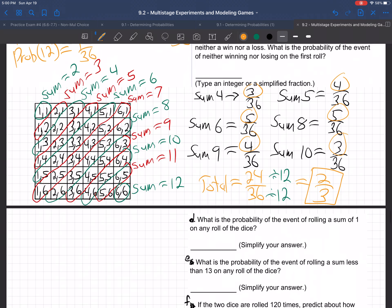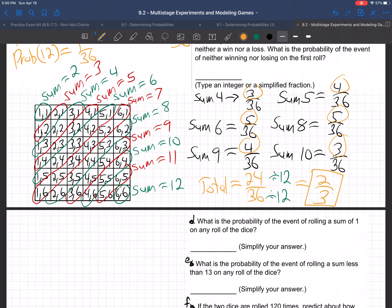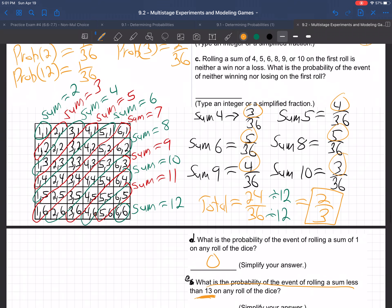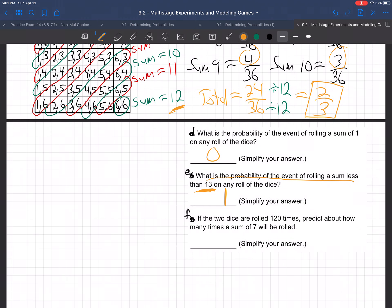Now down here to part D. They ask: what is the probability of rolling a sum of 1? There's no way to get a sum of 1 when rolling two dice — the lowest thing you can get is 1 and 1, which is a total of 2. There's 0 probability of getting a sum of 1. And what's the probability of rolling a sum less than 13? The highest you can get is 12, so less than 13 is a 100% chance — probability of 1.